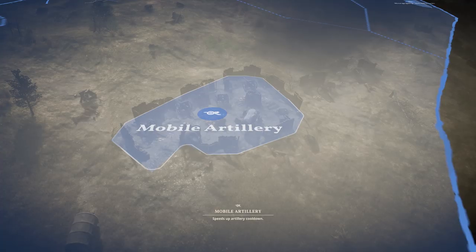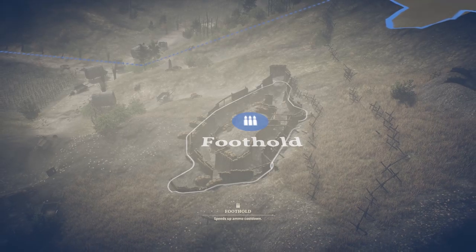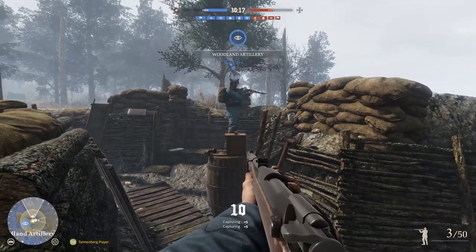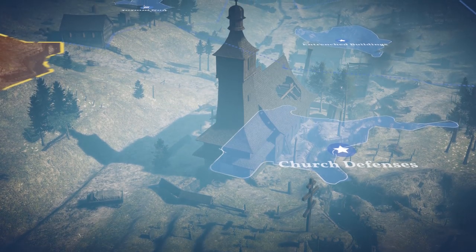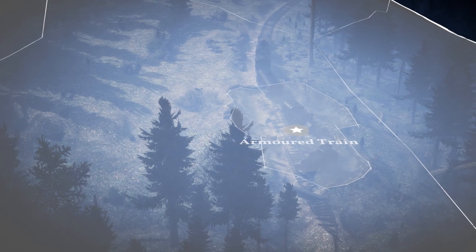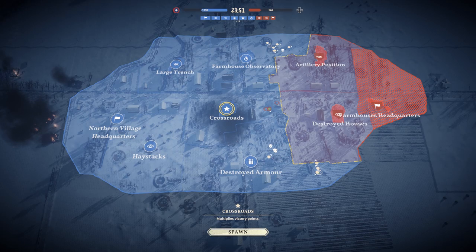Some sectors on the map are special positions and give the controlling team the option of using them against the enemy. Each captured sector adds an amount of control points to the faction. Capturing the important key sectors gives significantly more control points. Controlling the majority of control points will drain the enemy resources.